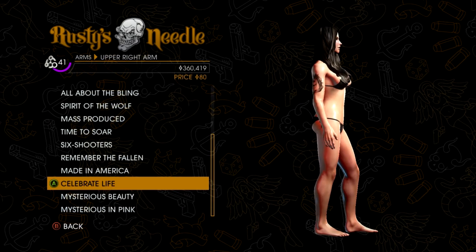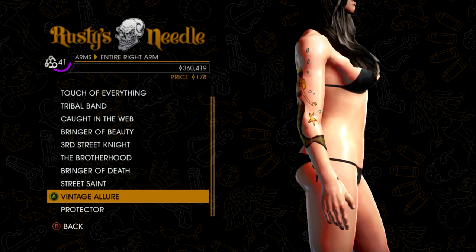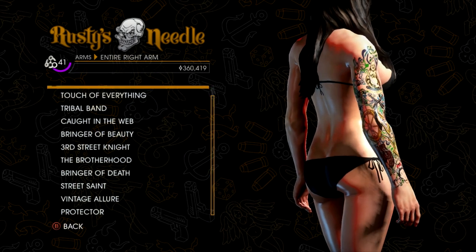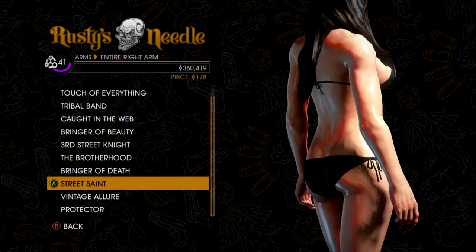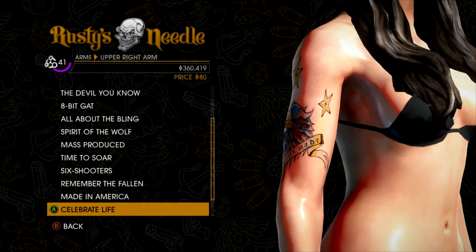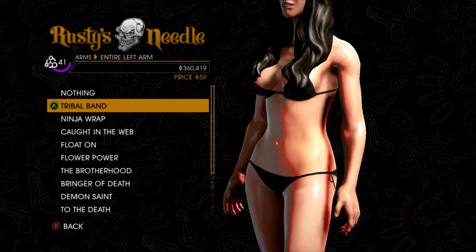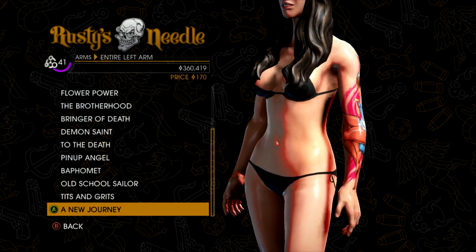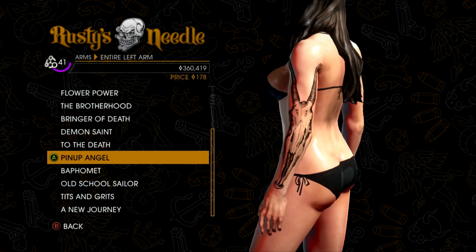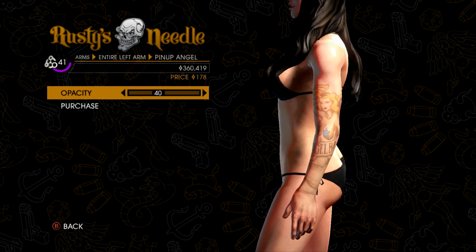I'm not sure which arm it's on. I know she got the tattoo removed but at the time of the GQ cover she had it. Okay, they don't have it exactly so I'll just do the entire left arm. There we go — that's kind of like when she was getting it removed.